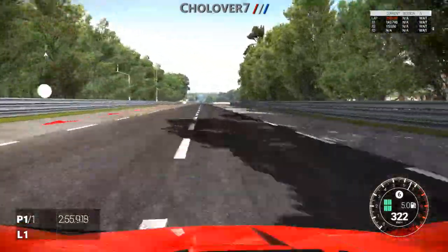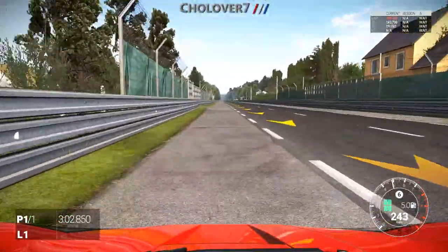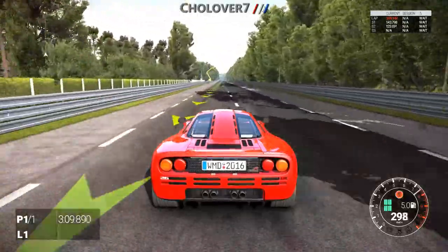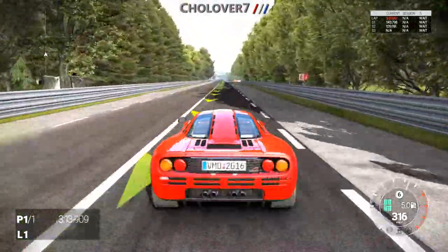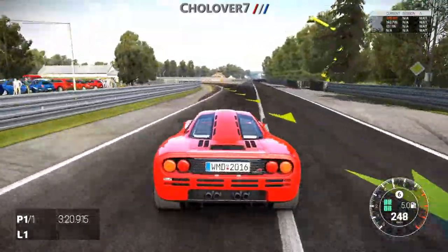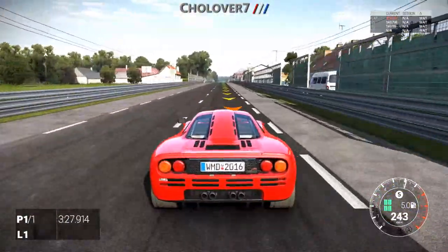We try to cut both chicanes so at the last section we cut through the gap, keeping our speed. That was nice — we kept the speed in. We go until the last chicane, lower the speed just a bit, go right through the gap missing both walls, then power down full speed.